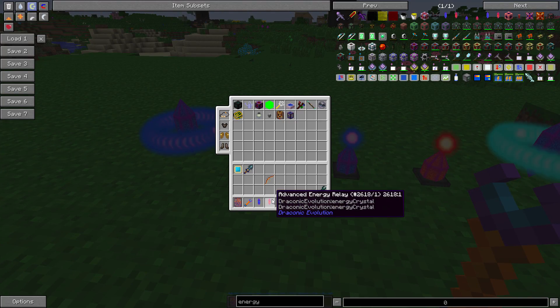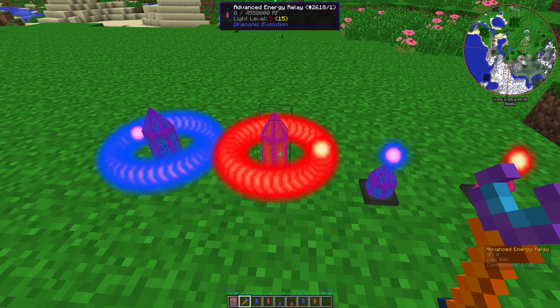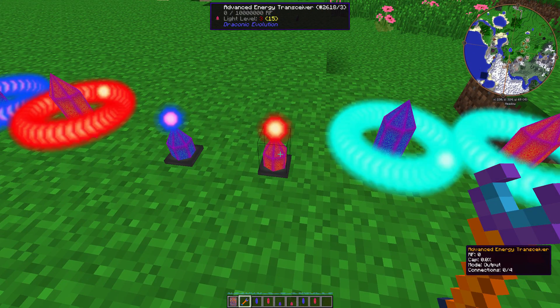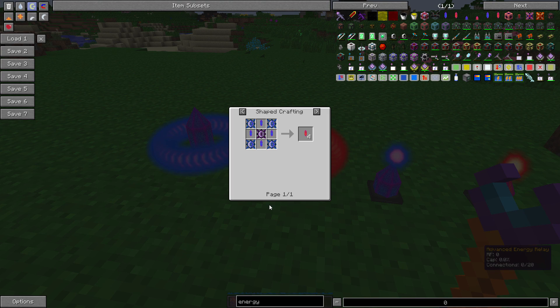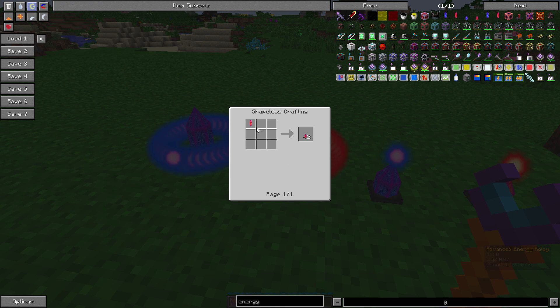Advanced energy relays are obviously more advanced versions. Advanced energy relays can hold 4.55 million RF. And the advanced energy transceiver can hold 10 million RF at once. The advanced energy relay requires 4 draconic cores, 4 energy relays, and a wyvern core, and you get 4 advanced energy relays. For the advanced energy transceiver, you put an advanced energy relay in any crafting grid and you get 2 of them.